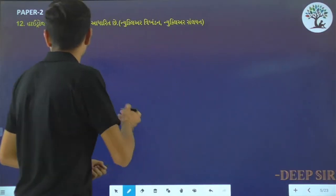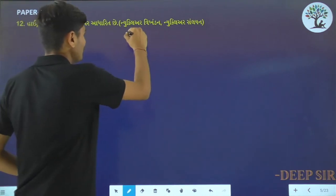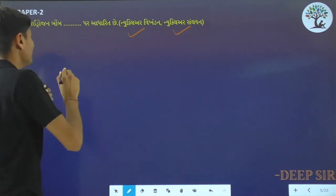Next question. A hydrogen bomb is in the middle of the area. We have two options: nuclear vikhandan and nuclear sunlion. If you want to add the sunlion, you will need to add the hydrogen bomb.